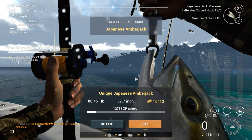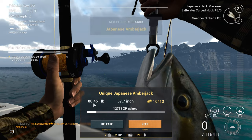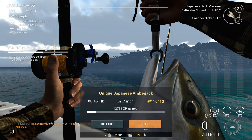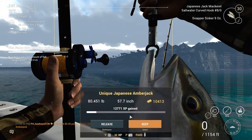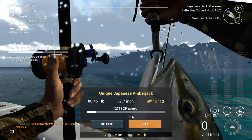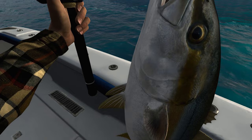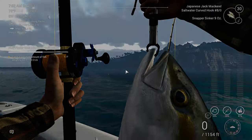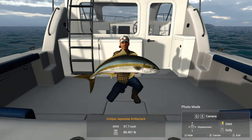Unique Japanese Amberjack — not bad! And he is just the right size: 80 pounds. He fits the category. One out of seven. 10,413 cash, 12,771 XP — man, he's a lot of XP. That's a nice fish. I don't think I've gotten a unique Japanese Amberjack before. I think I've gotten the greater, but not the Japanese.